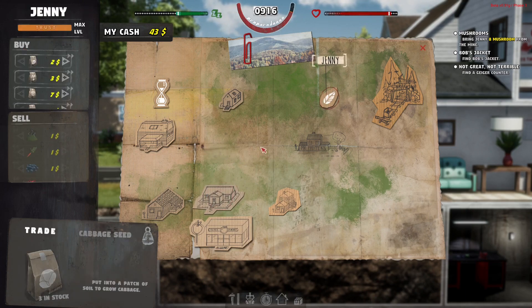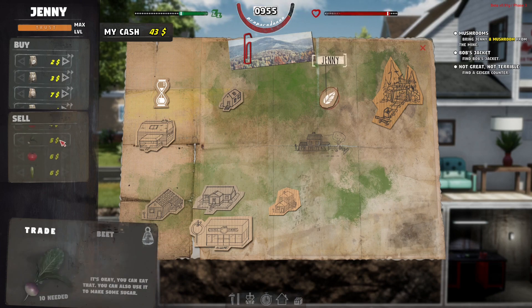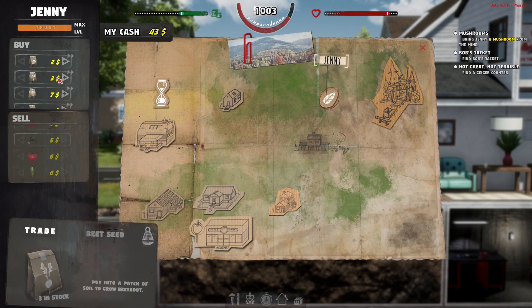Get Jenny and her mission done — dealing with the wolves — as soon as you can, usually around day five. By that time your first crop of beets should be coming in. Once Jenny is set up, she comes onto the trading map right as you've got your first beet crop ready. Jenny will sell you beet seeds at three dollars a bag — she'll only sell three bags a day — but she's buying beets at five dollars each, ten at a time, so that's fifty dollars a day from Jenny alone.